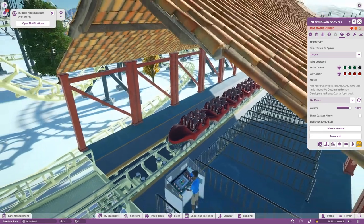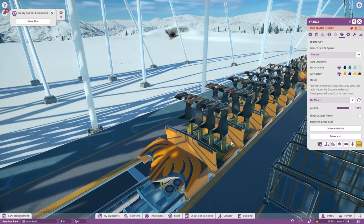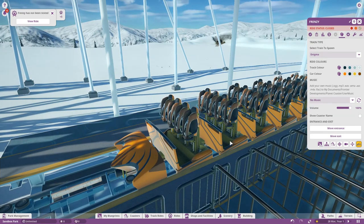Most track designs do let you change to at least one other, and some have even more than that. There are some strange choices — for example, Rage, which is a Giga coaster, will allow you to change the train to Enigma, which is your stand-up coaster type, but not to the standard sit-down forward abreast coaster type, which is particularly strange, or the floorless coaster type, which I was sure all use the same kind of track.